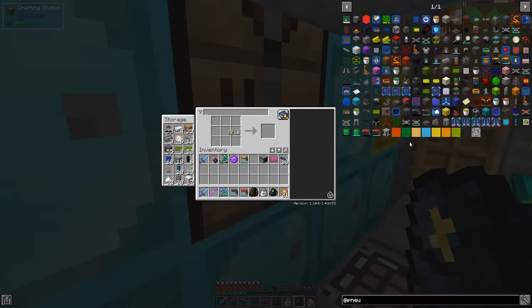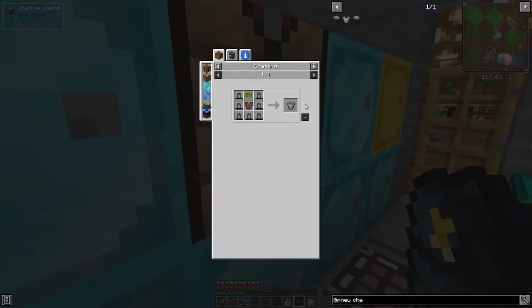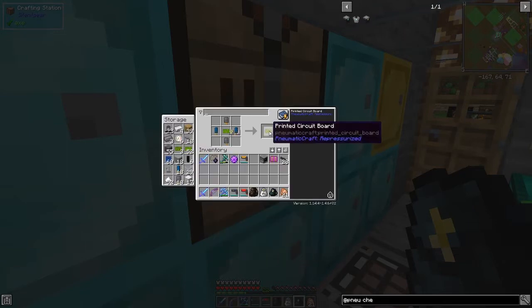What we need is basically the helmet, boots, leggings, and chestplate. Unfortunately they're a bit distributed in the menu, which makes it difficult to find things, but it doesn't matter much. We can easily figure it out. Let's type it in so we can see the chestplate here — the chestplate is made with these air canisters.